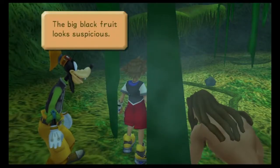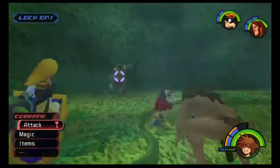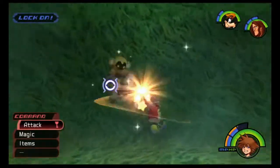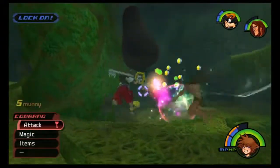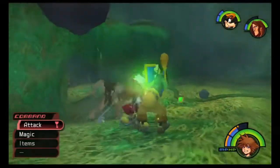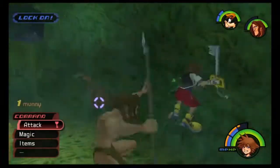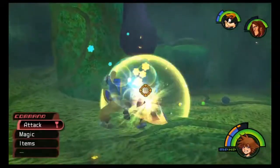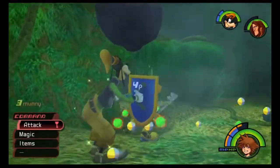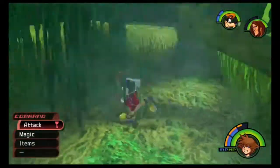I think we're getting an ambush. The black fruit looks suspicious. You just gotta destroy that to end this. I think the flowers will stop the Heartless from showing up for a bit — we'll keep blooming with blizzard. No, that's gonna take up too much MP, so we don't want to waste any more than we already have.